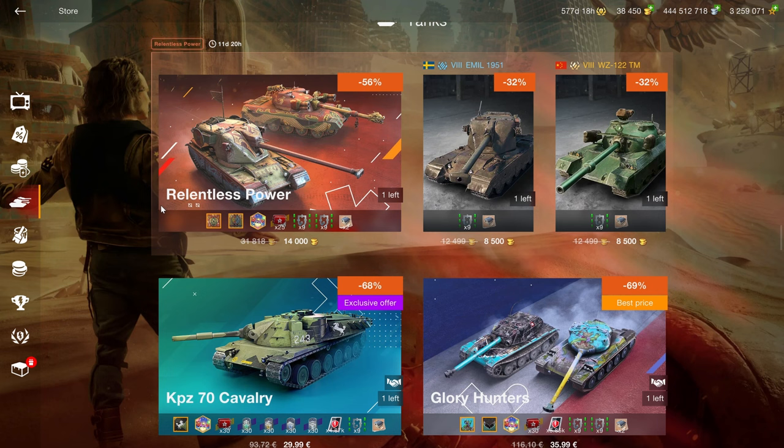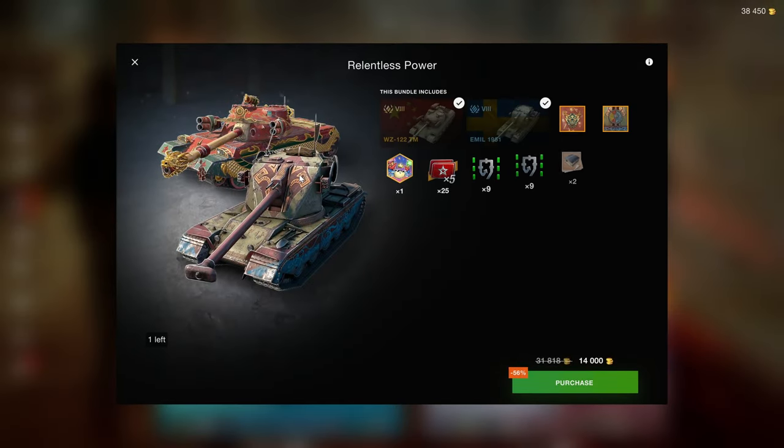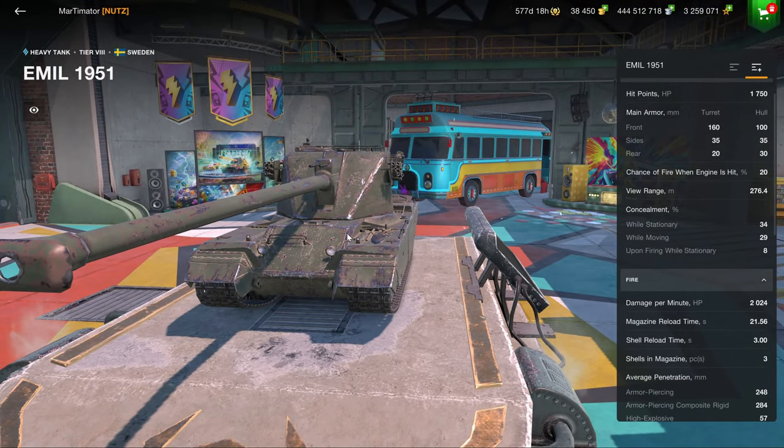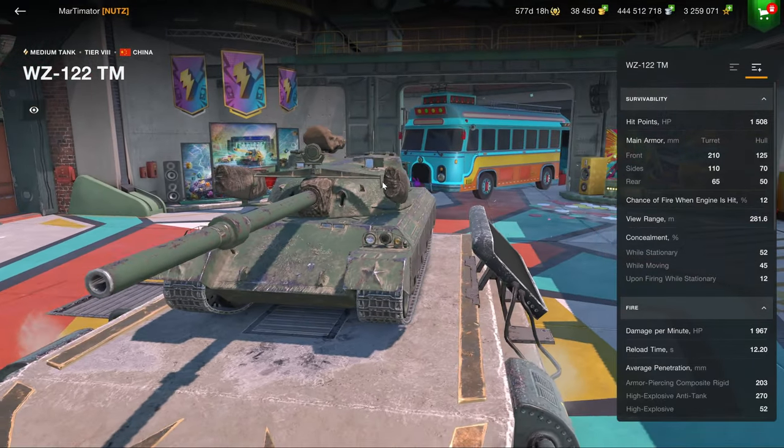Now we get to the important section: the tank section. Both of these vehicles are solid. The ML 1951 can do its job — it's very similar to the regular ML, so if you want the ML to grind credits, this could be your vehicle. But if you don't have the regular ML, there's no point picking this up; if you don't like the regular ML, you won't like this one either.